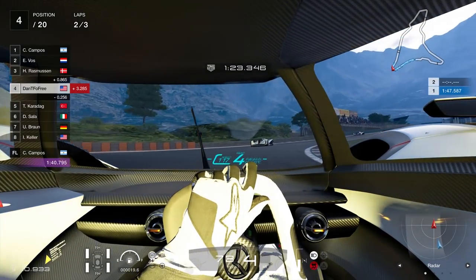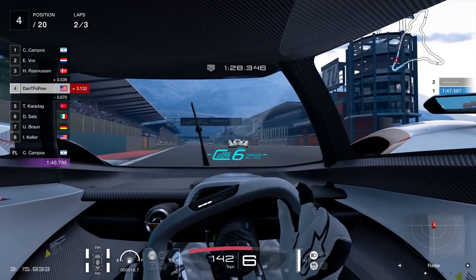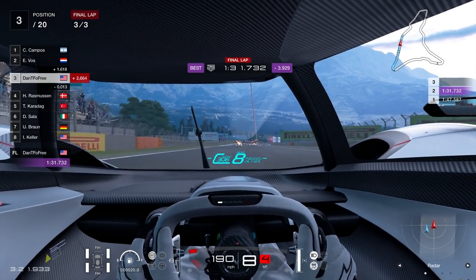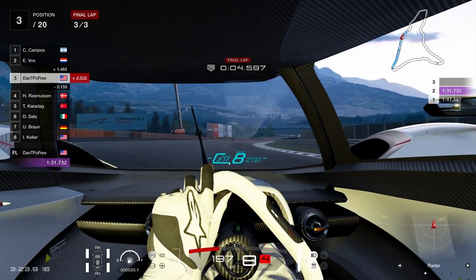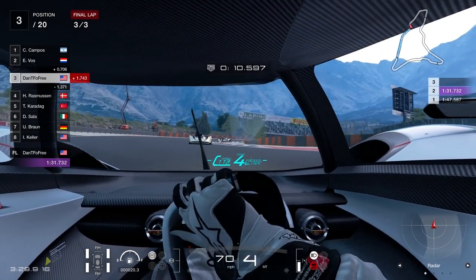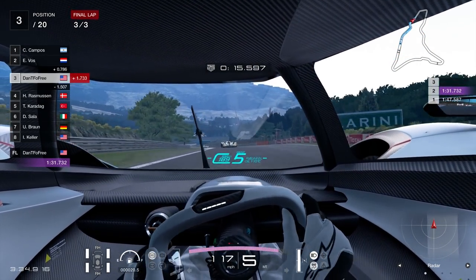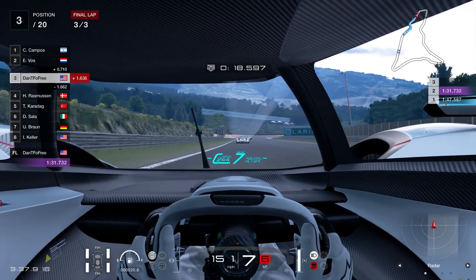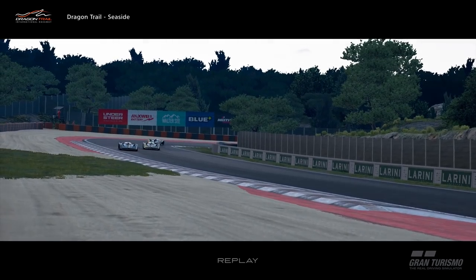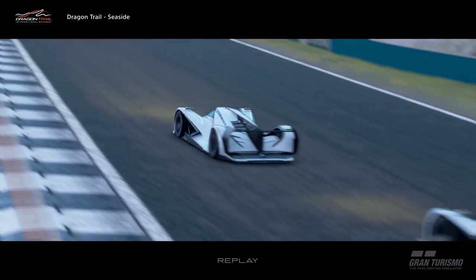That is a 4th gear turn. Coming in hot this turn — full speed ahead. You can also do both of these in 4th. And then coming up to this right hander, you can take it in 6th. I seem to do a little bit of a power slide there, but just come in hot and go straight onto the brakes. But don't do that — don't do what I did.